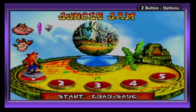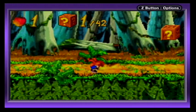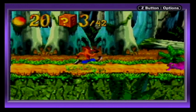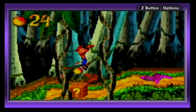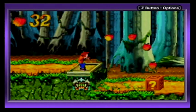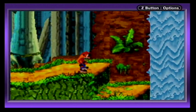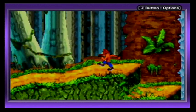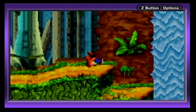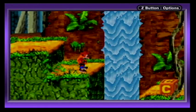It looks like we're going up against Dingo Dial, according to that picture. We've got 42 boxes to get if we want the gem. There are two main collectibles: you get the crystal by finding it in the level, and you get the gem for destroying all of the crates. Inside crates — and sometimes outside them — there's wumpa fruit. Collect a hundred and you get an extra life. You can attack by jumping on enemies or doing the spin move, and there's also a slide move.